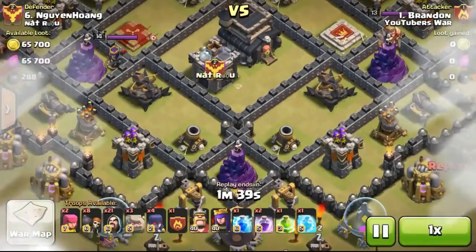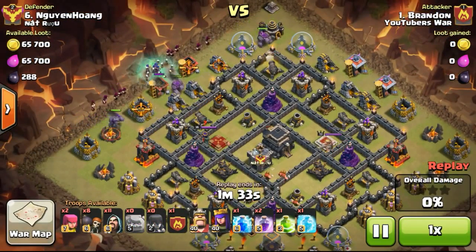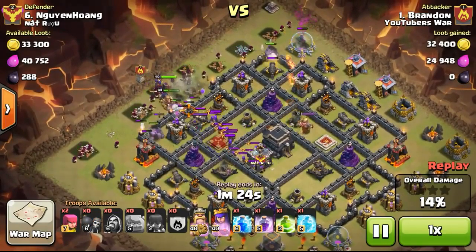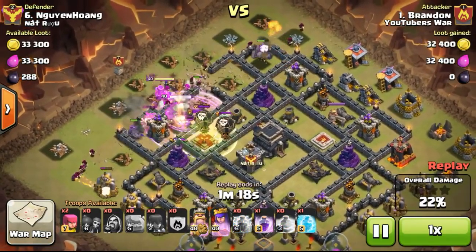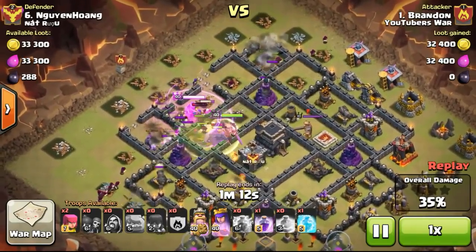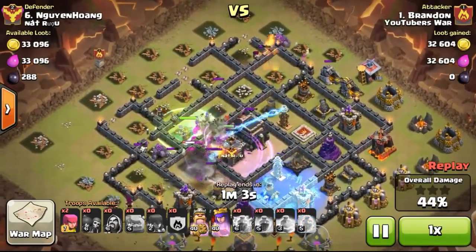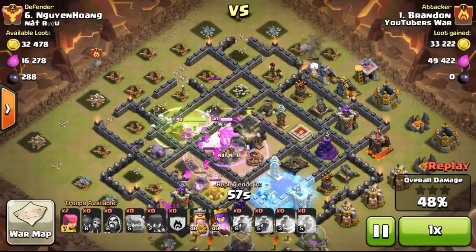Now let's take a look at the second attack from my main account where I attacked this Town Hall 9. I attacked this one because all the other Town Hall 9s were already 3-starred and the Town Hall 10s were already 2-starred. This Town Hall 9 was only 2-starred — it was attacked by Matty who scored 99% for 2 stars. I decided to give this base a go, being practically one of the last attackers with just 2 hours left on the clock. My troops went all the way in with my king and queen, so it was going to be an easy 3-star.